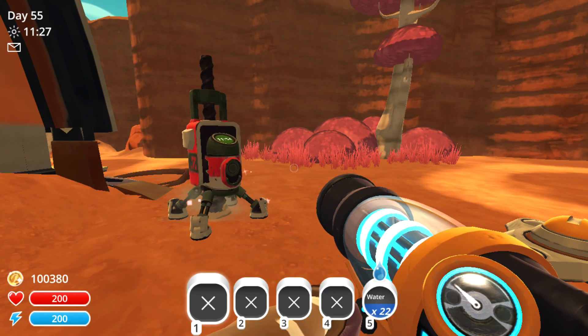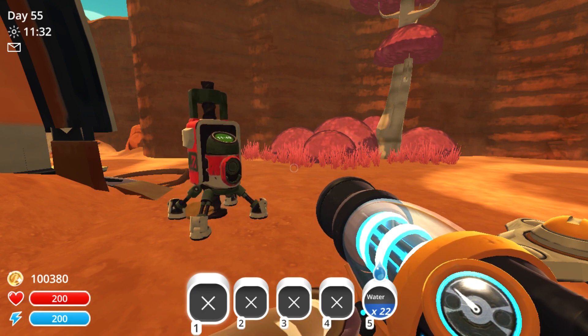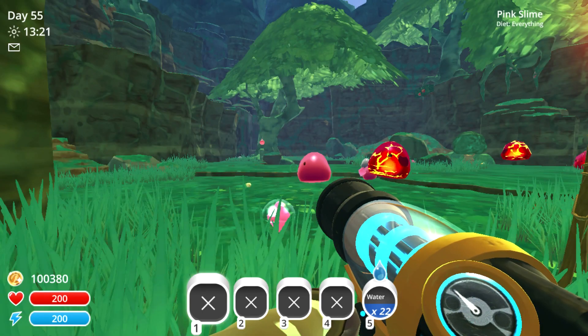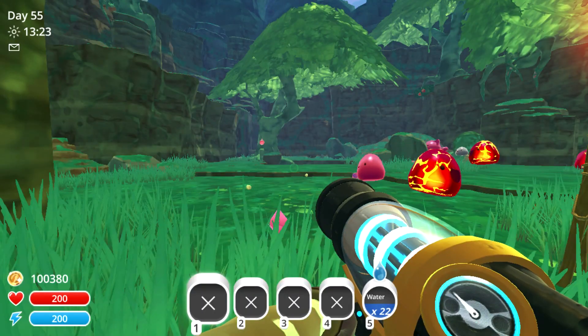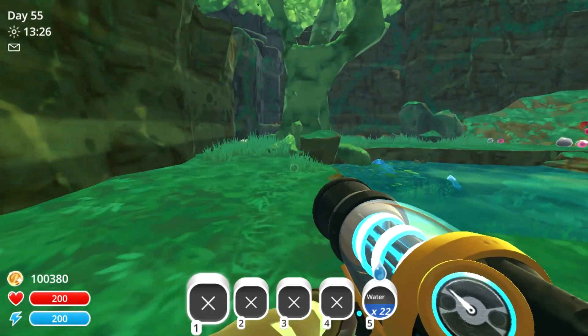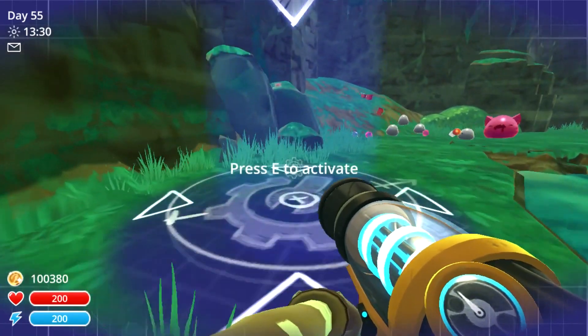Now that we're waiting for this extractor to finish, what we're going to do next is head over to the Moss Blanket and place one of the apiaries down. So now we're in the Moss Blanket, located here on the map. We'll go into builder mode once again and place the apiary that we fabricated in this location right here.